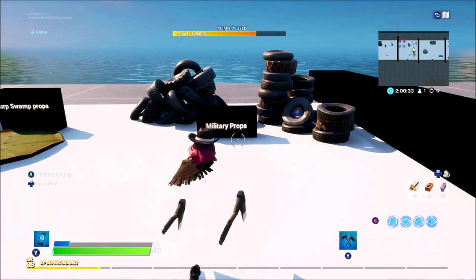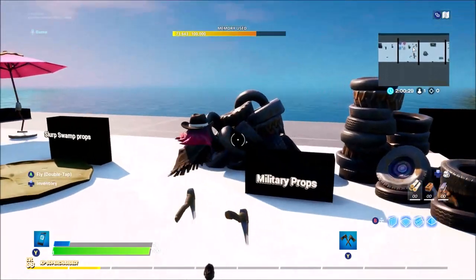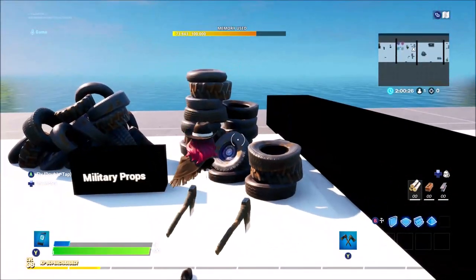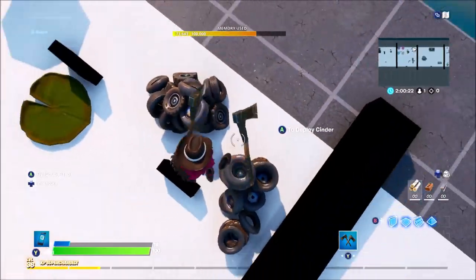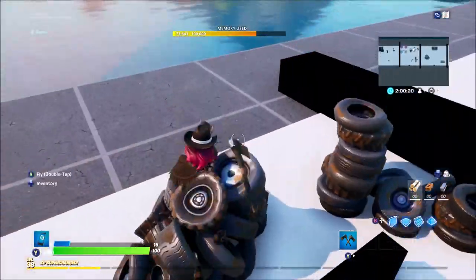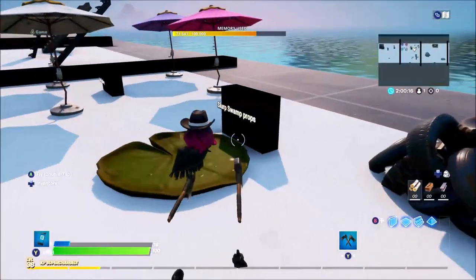From Military Props, you can find these tires in almost any prefab. You can bounce on some of them but not others — that creates a cool effect using different interactive props inside your games.